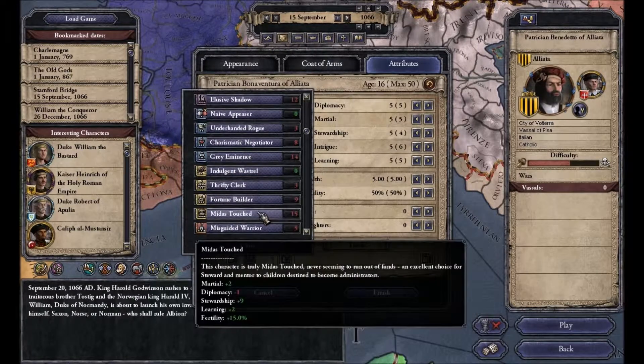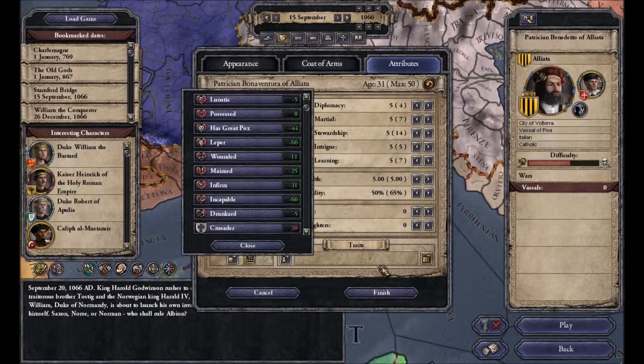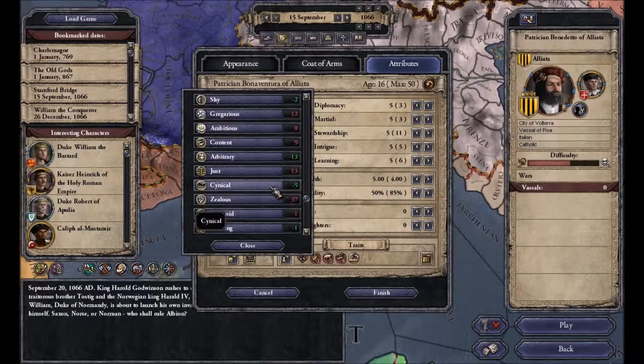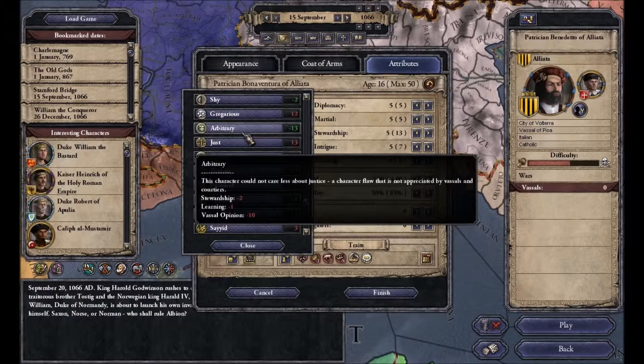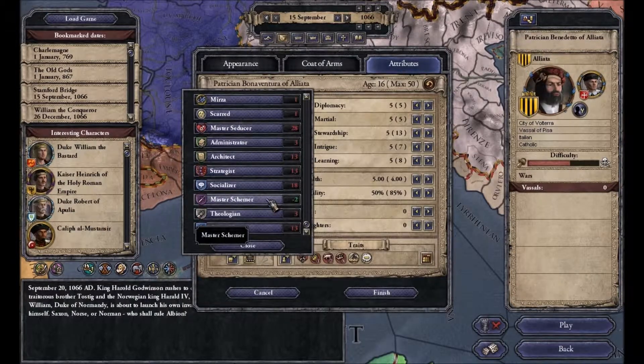We want to be Midas Touched, because they're awesome. Then we want to go into the traits. We're going to have to be wounded — it's a good trait to start with since we get lower age. We want to start as young as possible. We also want to be lustful, gluttonous, slothful, craven, and ambitious. Even though it is a horrible trait, Arbitrary gives us 13 more years to work with. But our Master Schemer — that's good.